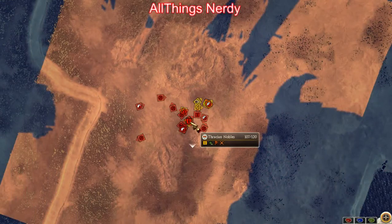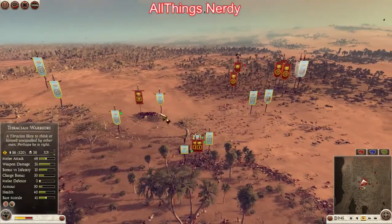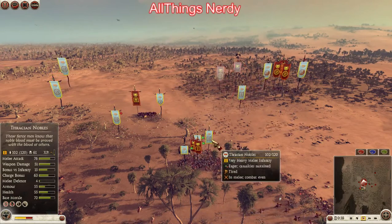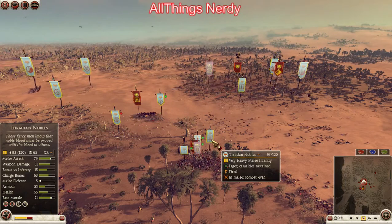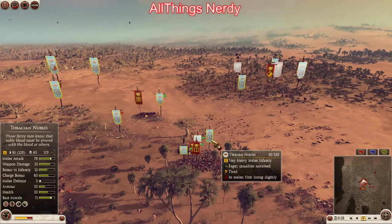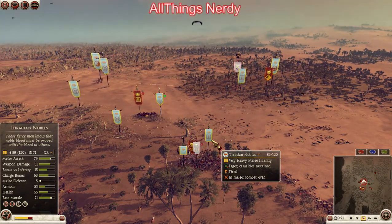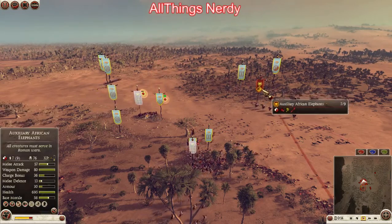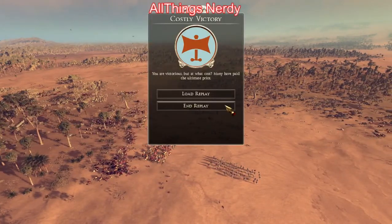We mop up the back line and push forward to clean everything up. My opponent was a good guy, very nice at the start of the battle. These Thracian nobles really came through — they're a heavy, great unit. Going up against a Praetorian guard would be a different story, but I kind of lucked out that he brought elephants and didn't really get to use them as properly as he would have liked.